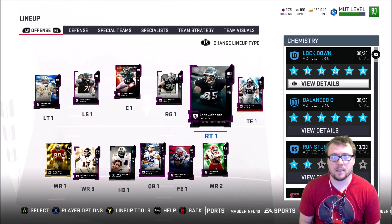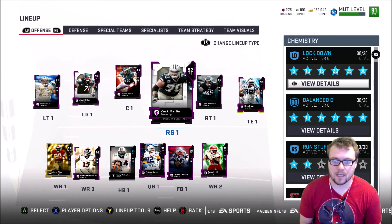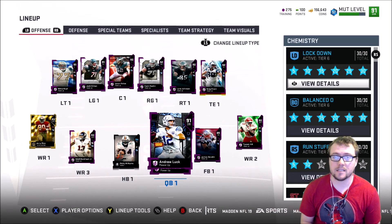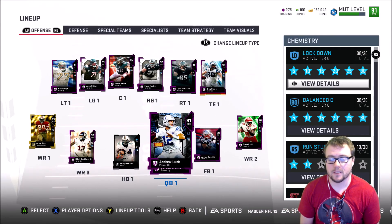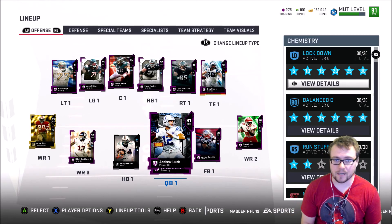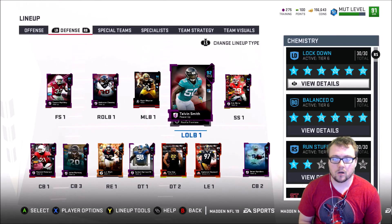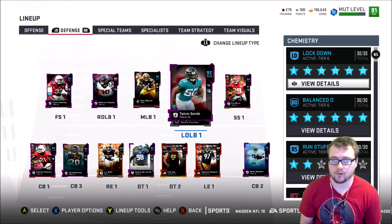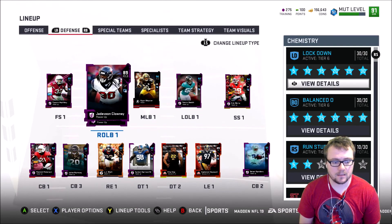I made a couple of upgrades to the team. I got the Zach Martin 91 overall card and put that into his power up, same with Greg Olsen. Andrew Luck is now my quarterback - I picked up his MUT Heroes card, completing the set after finishing all of the solo challenges for the MUT Heroes promotion. On defense I picked up Telvin Smith because I had enough trophies from season 2 to get his NAT 91 overall card, which has made us somewhat stronger.